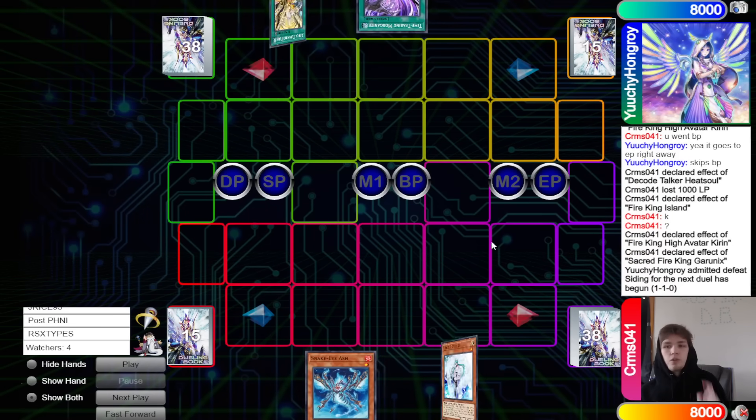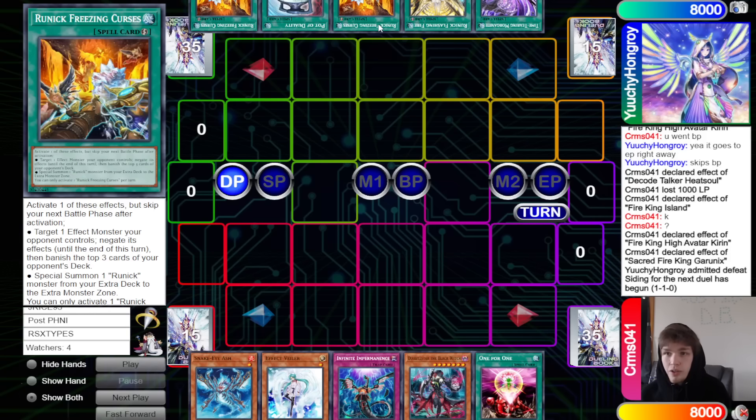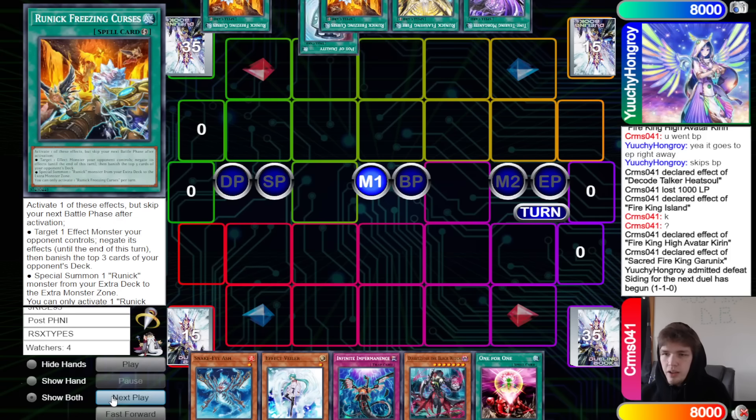Yuchi decides to go first. Opening hands: we have Snake Eye Ash, Vayler, Imperm, Black, and One for One — it's 100% fair enough to leave One for One in against this deck going second. The opponent has Time Tearing, Flashing Fire, Freezing, and Duality Freezing.